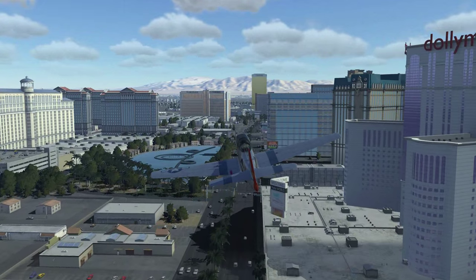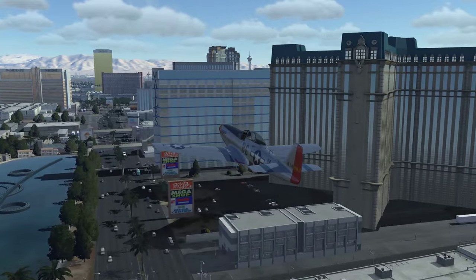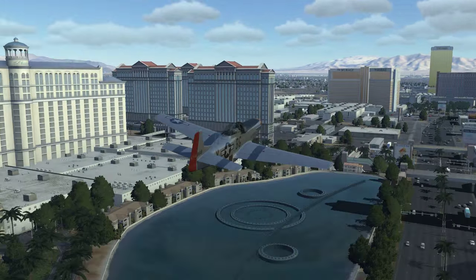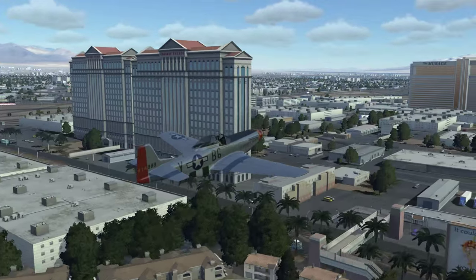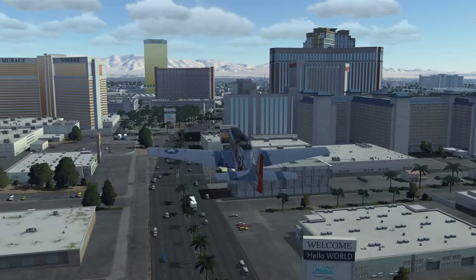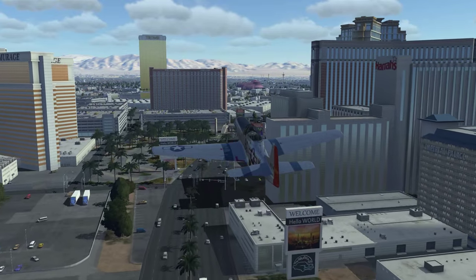Here you can see the Planet Hollywood on the right and also the Paris Las Vegas, unfortunately without the Eiffel Tower. And on the left we have the Bellagio with the famous fountains — I don't know if they work in the game but we will see. And also the Caesars Palace and the Mirage.